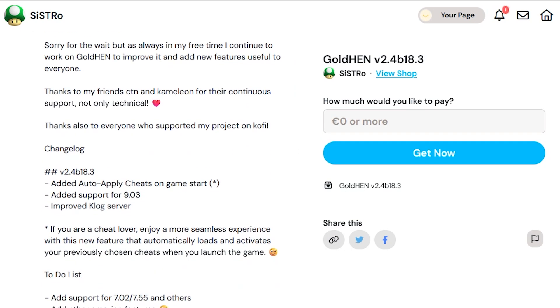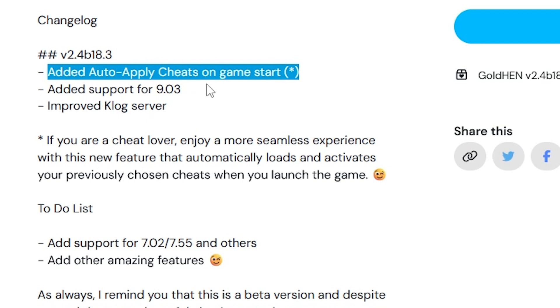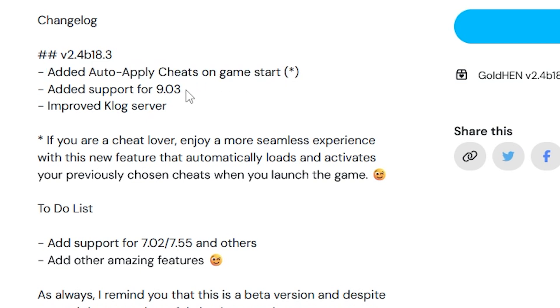There are a few things that were added that are interesting to talk about. For 2.4b18.3, the very first feature added was auto apply cheats on game start. This was something that was kind of annoying — if you loaded a game and turned on five or six different cheats and then closed the game, you had to go back and turn those on again. Now it's going to save that. We also got support for PS4 9.03, so those of you holding out on updating can now enjoy GoldHen on your 9.03 systems. Finally, there was an improved clog server for more diagnostic information — not necessarily helpful for the end user, but something a developer might like.